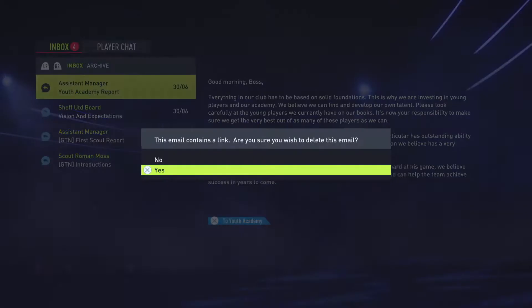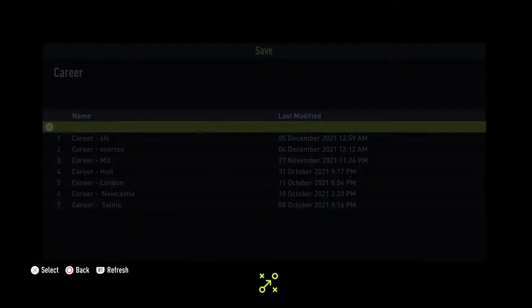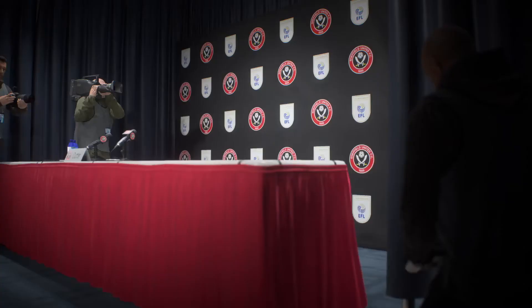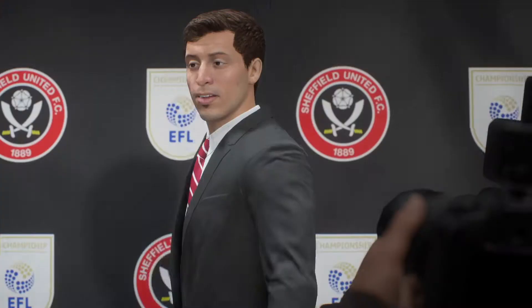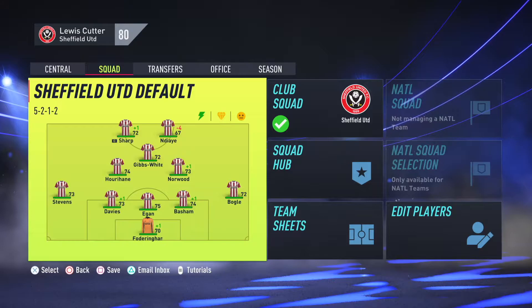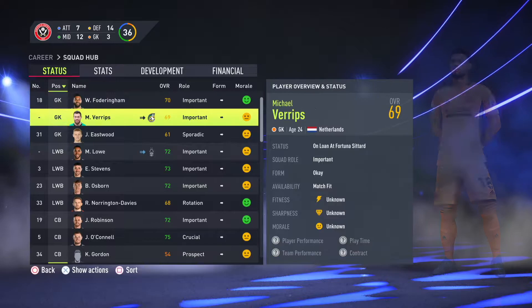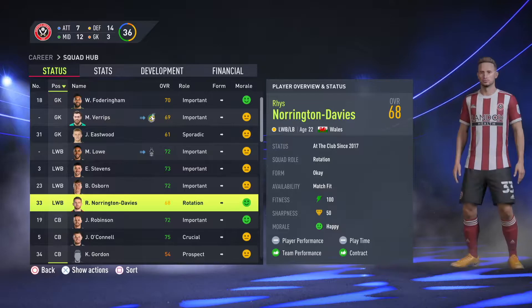First we will just reject the tournaments. I don't think we actually need the additional transfer funds. I think we've got enough in the bank, and maybe with the sale of a few players we can get a few more in. Diving straight into the team then — straight off the bat you can see a lot of players have reached their potential, a lot of them coming up to 30 or in their 30s. Fodringham is one example of that, so we'll need to bring in a goalkeeper at some point in the near future.